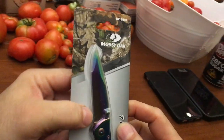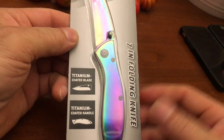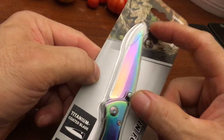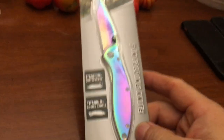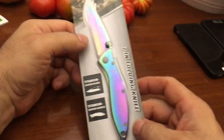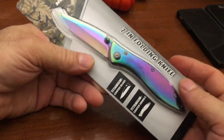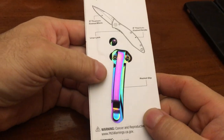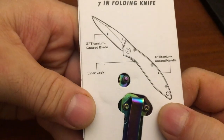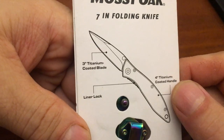Alright, so what we got here is a Mossy Oak knife with some colors to it. It's 7 inches, which exceeds the legal limit — I believe that's 6.5 or 6.25 unless that's been increased. I am ex-military, 15-plus years, an expert in knives. It's got a liner lock. Oh — the blade's only 3 inches. Alright, so this is legal limit.